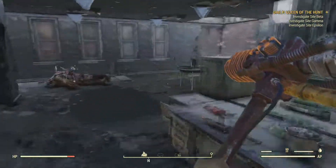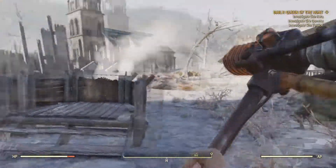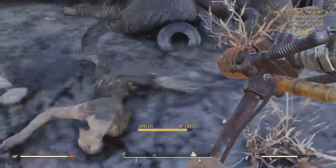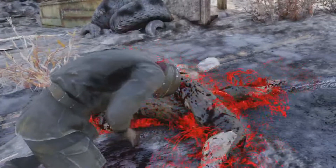Hey guys, welcome back to another Fallout 76 video. Today I'm going to be showing you a location for a power armor that you can get really early on in the game. This is actually where I got my first power armor — literally you can get it straight out of Vault 76, going straight to this location. So yeah, let's get right into it.